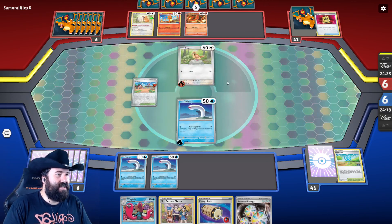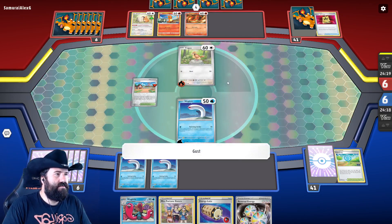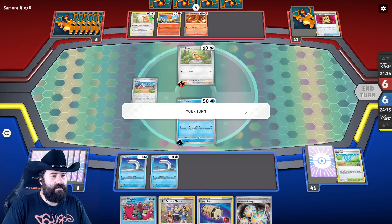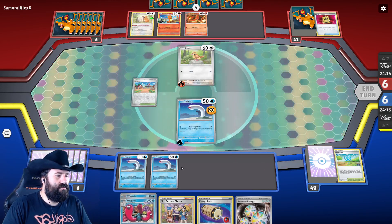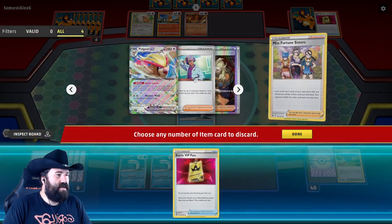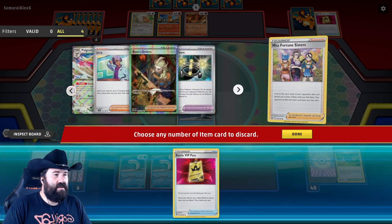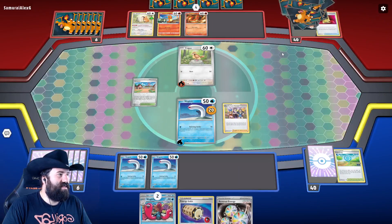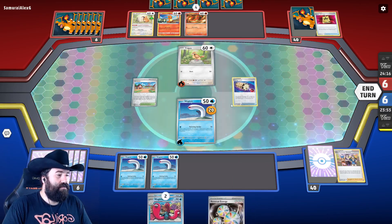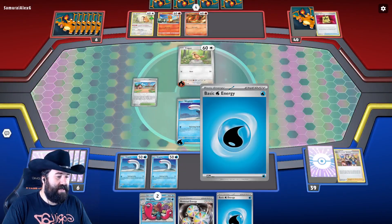Ooh, that's a shiny Fire Energy! Let's see what happens. We can only discard the one — that's not the best one to shuffle away since they kind of want it out of their deck, but what can you do. Maybe we'll hit a Double Colorless — we did not. Plan is back to hiding, quick hide!